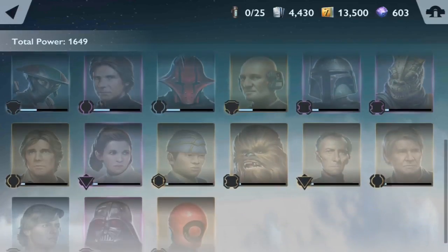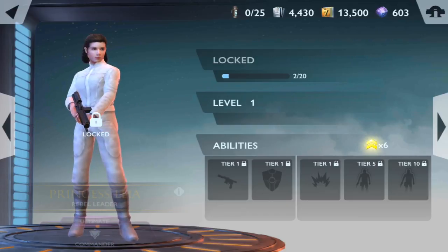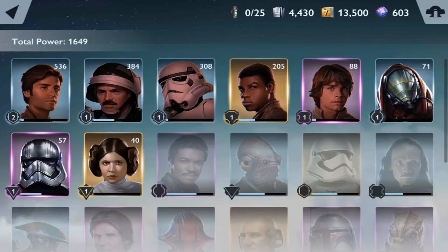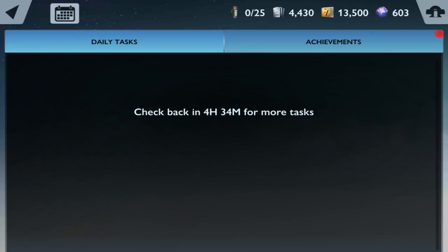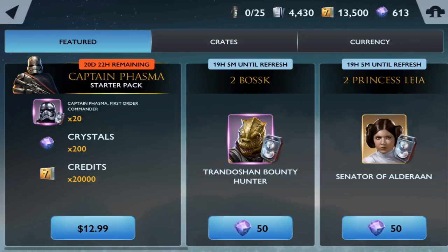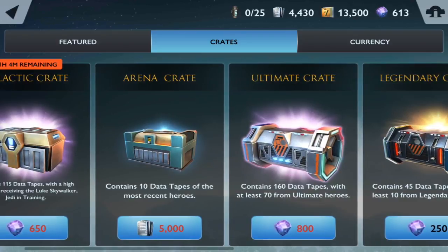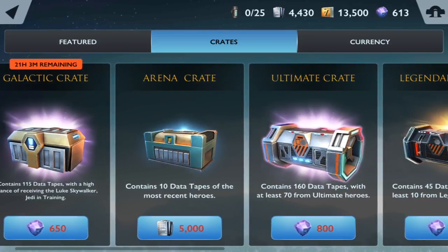We got Princess Leia — she's a legendary character. There should be an ultimate Leia too, the Bespin version, which should be better. We now have six to eight heroes in our pool — that's not bad and ticks off another achievement. I'll take those 10 crystals. I'm saving up for the ultimate crate for 800 crystals or the 650-crystal crate, with only one day to go.